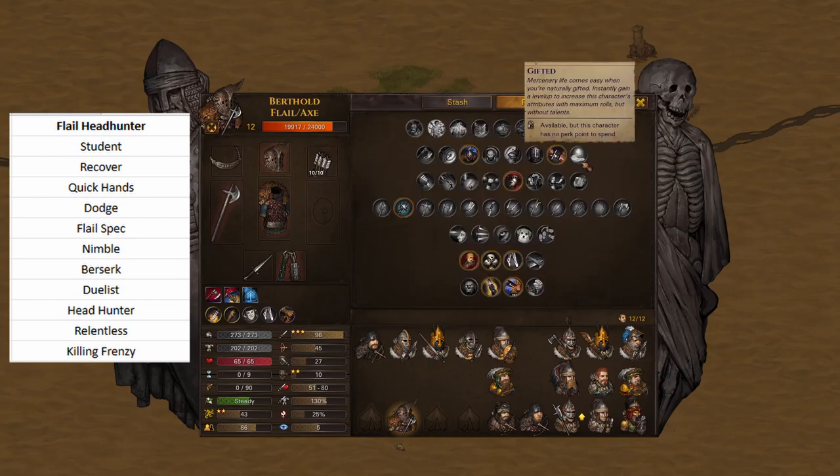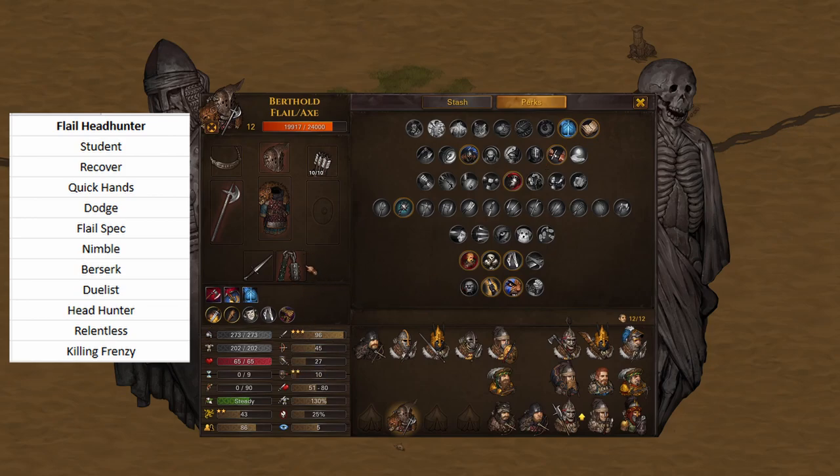Going into the perk path, we obviously start with Student. We go to Recover next, because this build — with Berserk — you only have 4 AP attacks, so you hit and recover really easily. Then you go Quick Hands. Quick Hands is essential to this build. Because we're using nimble, we're trying Dodge and Relentless. You take Dodge first, then take Relentless much later. You go to Flail Spec.